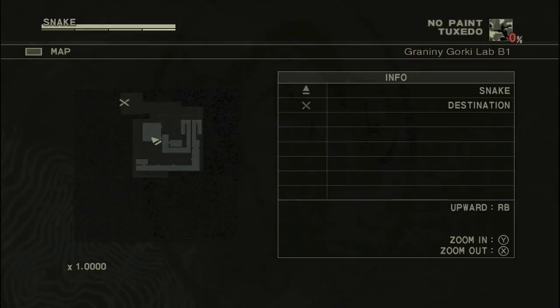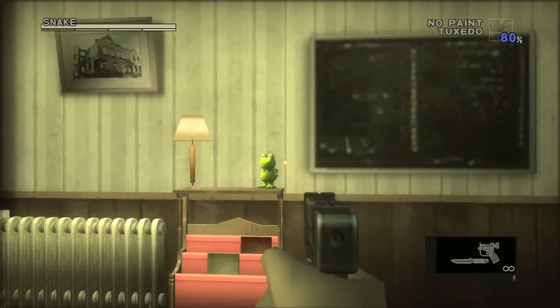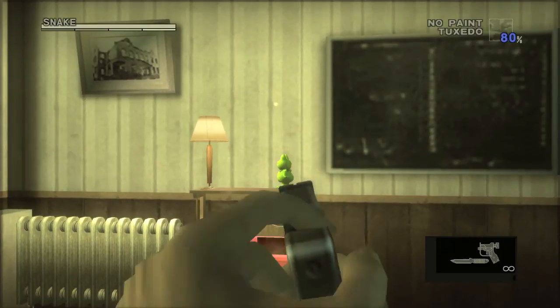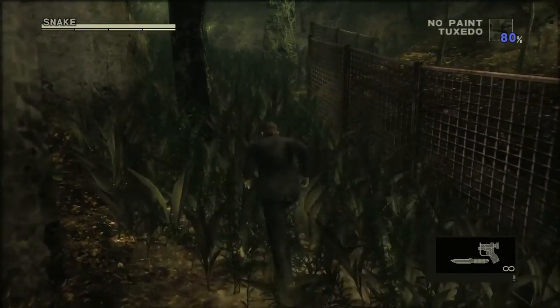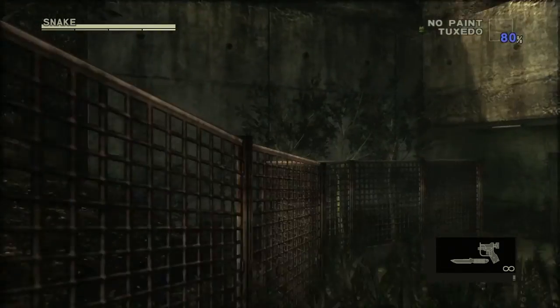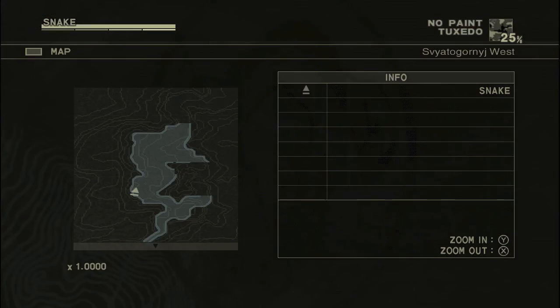Moving on to the east side — this is the actual place you need to go through for the story. It'll be right here on this shelf; I recommend taking out the scientist first. Moving on to the area after you get Granin's key and open the warehouse door — it'll be in this corner right here.